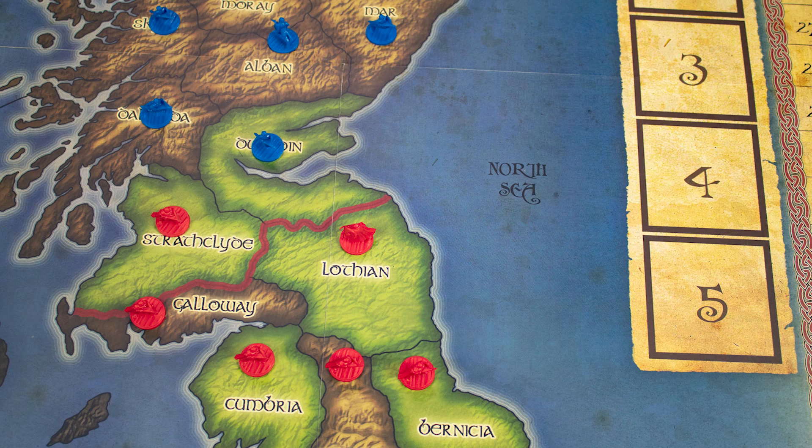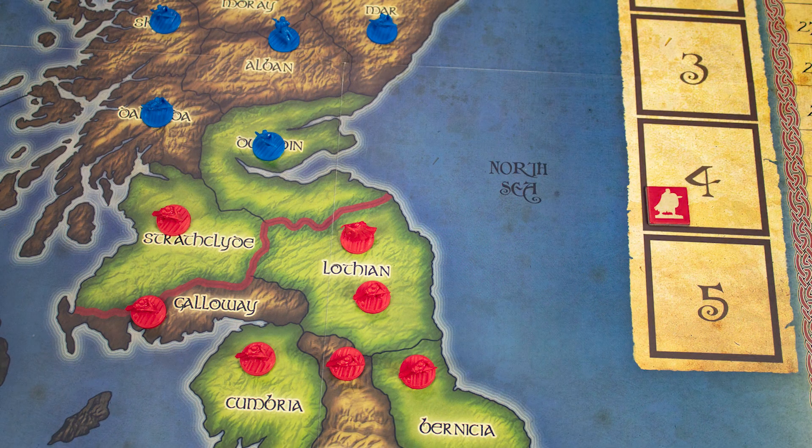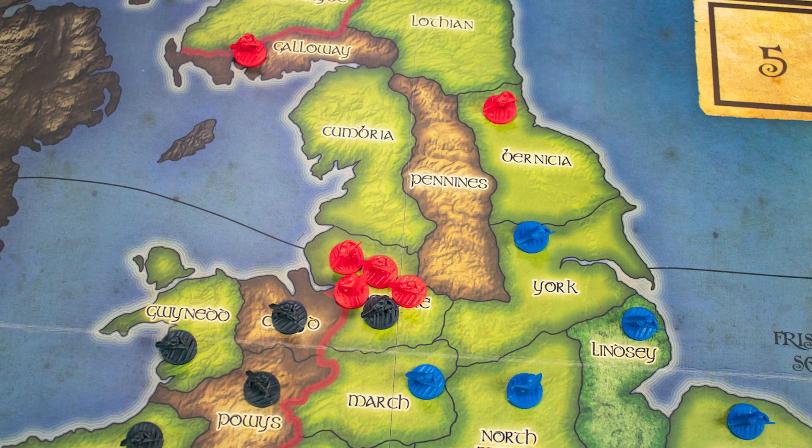Then gain reinforcements based on the regions you control — green regions worth two points and others one, meaning the red player here gets 10 reinforcement points. For every six points, add a new unit into an area you control and place a marker to show the remainder. This remainder will be added to your reinforcement point total next turn.